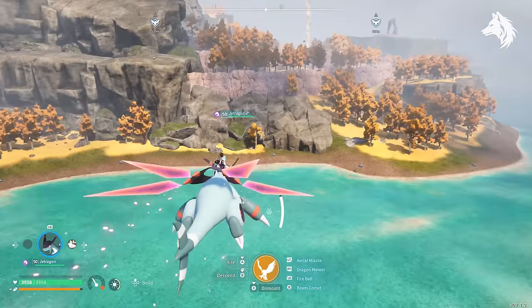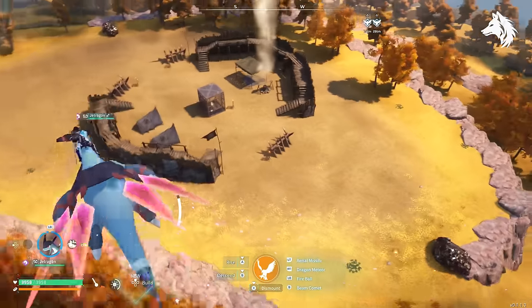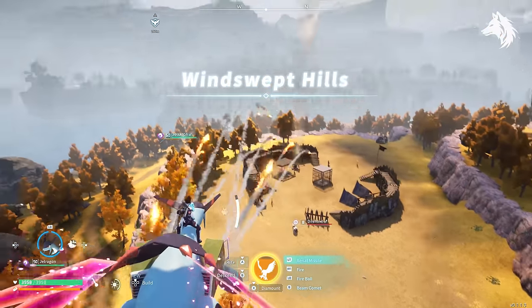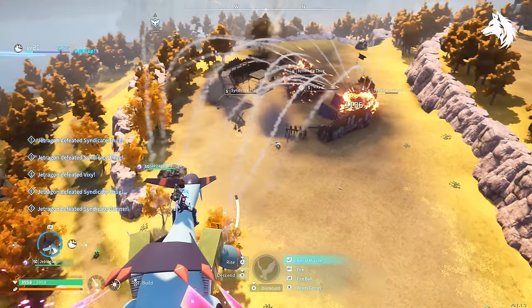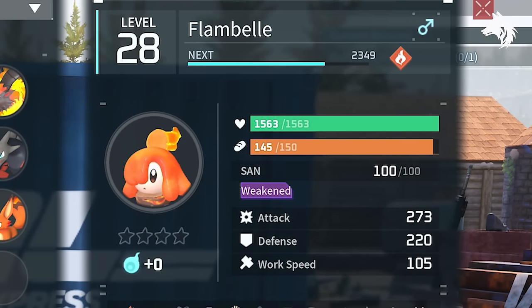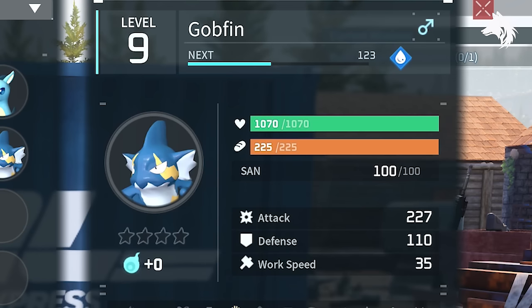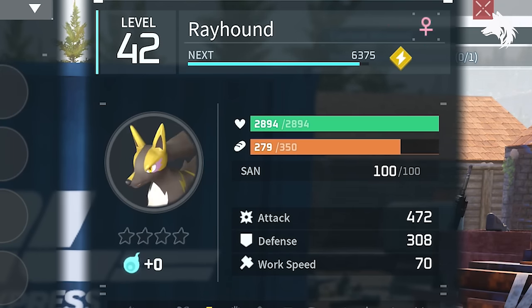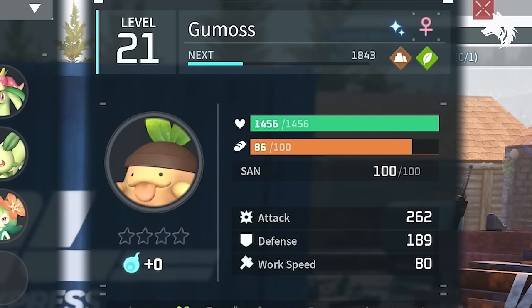There are 5 ways that you can have a PAL with better attack. The first, which is the most difficult to control and requires a lot of luck, is the individual values. When you catch a PAL it has random stats — even between two identical PALs their stats can be different. Every PAL has a hidden individual value between 1 and 100, which determines its stats. You can have more defence, health, or attack, and ultimately it works out at around a 30% bonus if you get a PAL with the highest possible individual value.